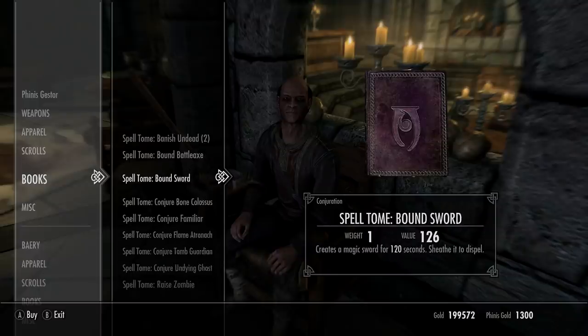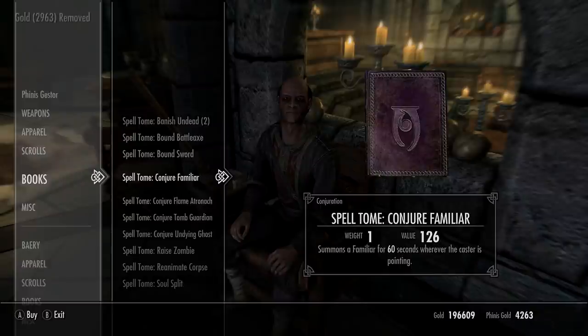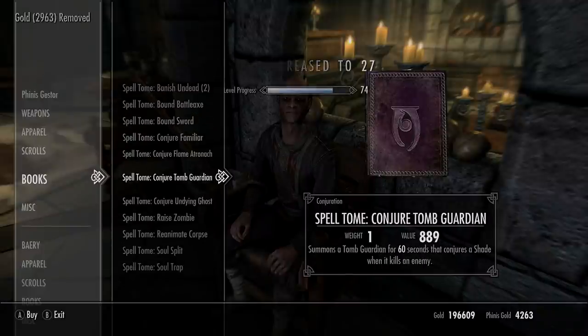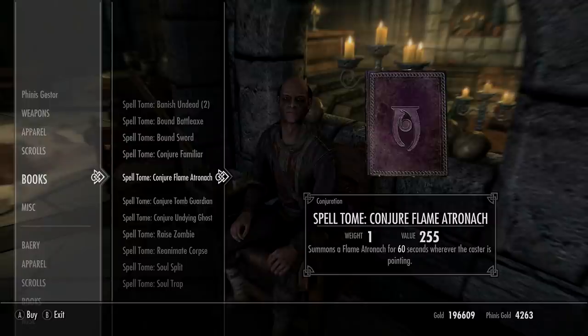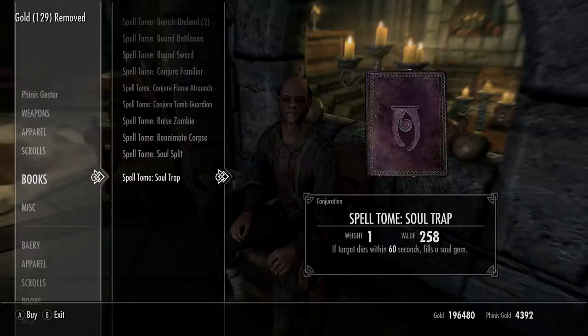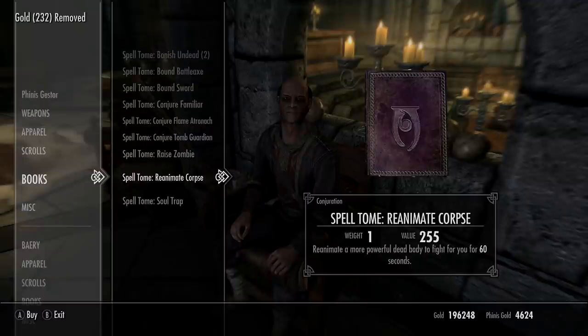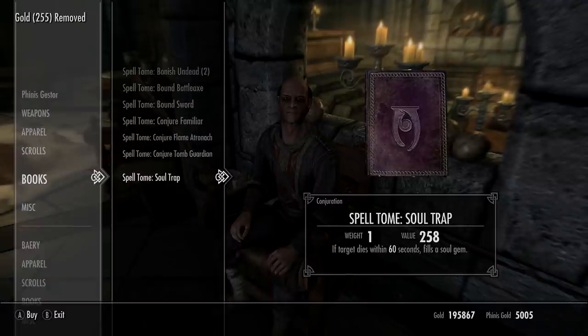If you're not too fussed about the robes and just want the spells, go to Winterhold College and find Finis Jestar. He will sell you all 13 of the spells, but it's a random chance which ones appear, and you do have to level up your Conjuring skills to gain access to some of the later ones from him. Undying Ghost and Soul Split are brand new ones. Go buy some from him, do some more quests, take care of more Necromancer locations, then come back a couple of days later and hopefully you'll have new spells to buy.